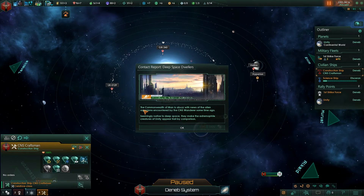Contact report: Deep Space Dwellers. The Commonwealth of Man is abuzz with news of alien organisms encountered by the CNS Wanderer — the name of our science ship — some time ago. Seemingly native to deep space, they make the extremophile creatures of Unity appear frail by comparison.